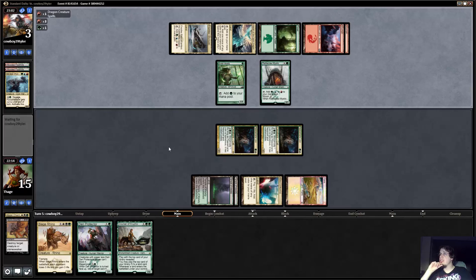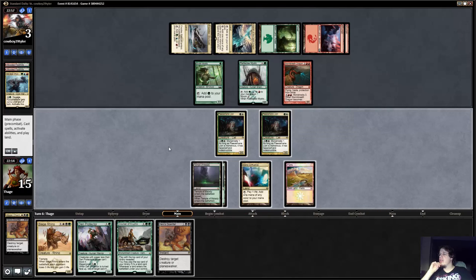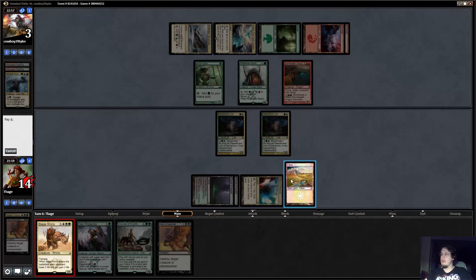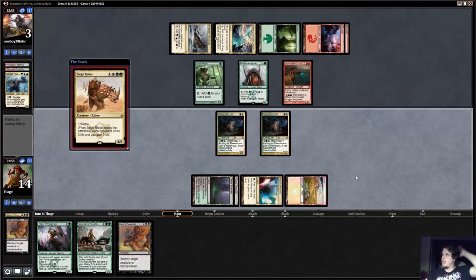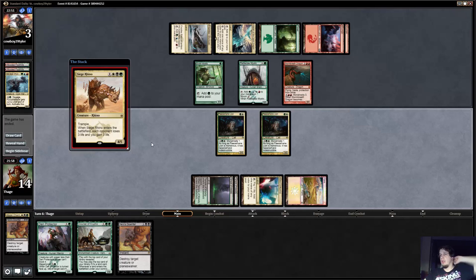Now he's going to get to play a Tarka or Stormbreath Dragon, and he could have something like Disdainful Stroke which would be pretty bad. If I go Hero's Downfall on Stormbreath he could also have Stubborn Denial. I think Stubborn Denial is a more reasonable main deck card so I'm not going to try and walk into that. I'm just going to play the Siege Rhino — even if he stroked it I could just attack him with both anyway, so rhino was certainly better.